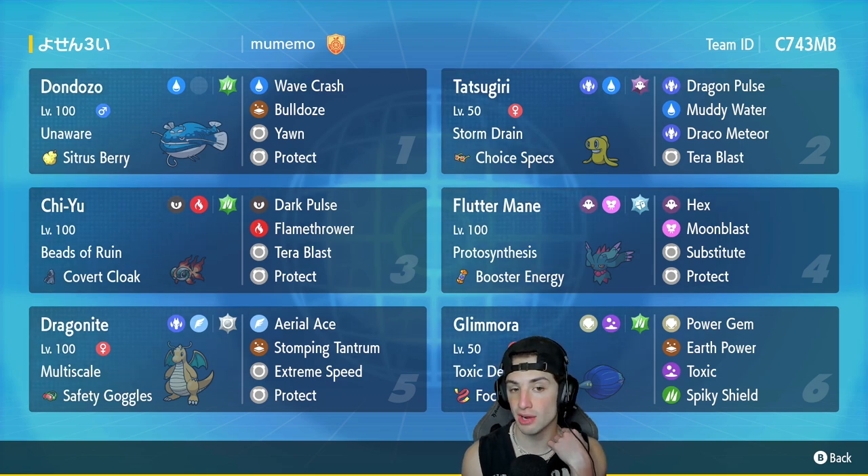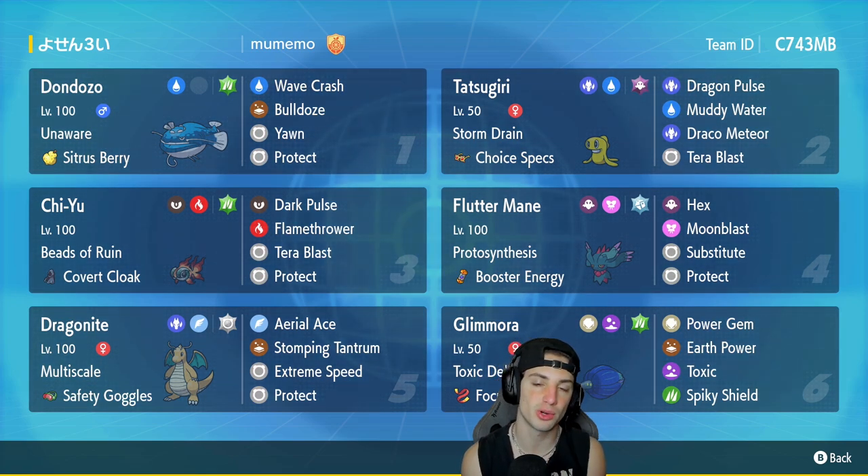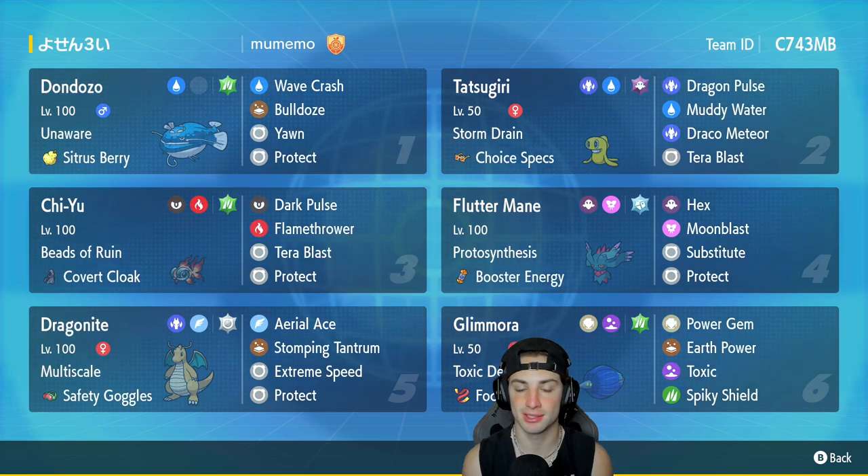We got Dragonite in our fifth slot, and Dragonite is just solid in Series 3. If we're going up against a team with Chien-Pao, we gotta bring Dragonite — it's just a priority. If Chien-Pao is on the field, Dragonite is top tier with Extreme Speed doing some crazy damage. He's got Multi-Scale, Safety Goggles as item, Aerial Ace, Stomping Tantrum, Extreme Speed, and Protect.